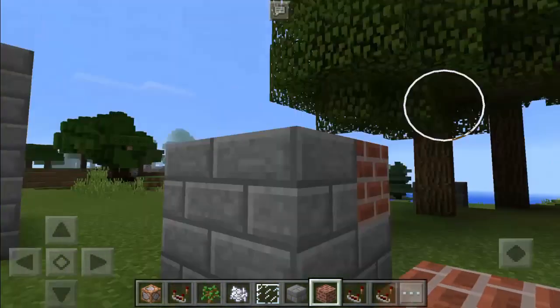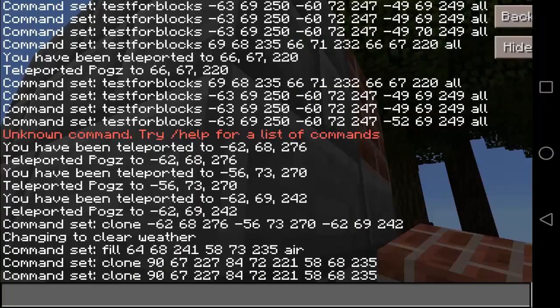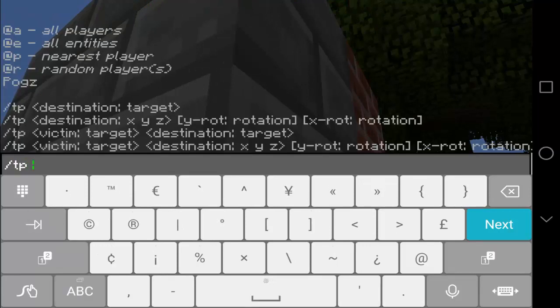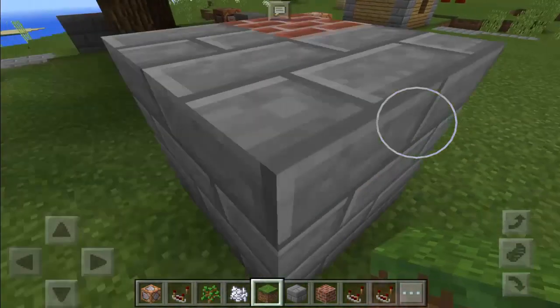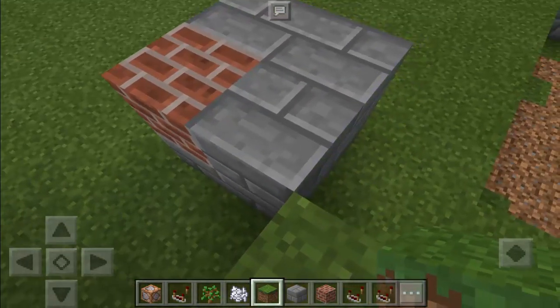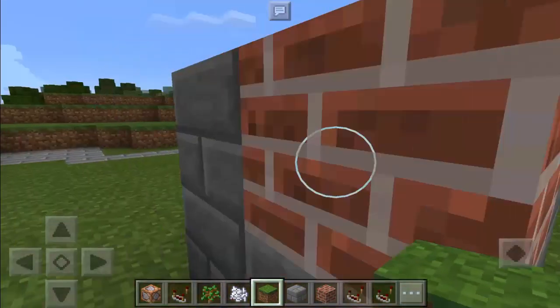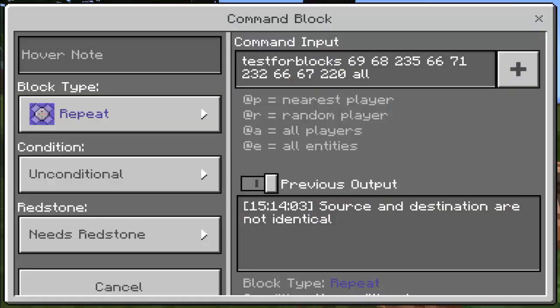First, you need to get the coordinates of the pattern. Just dig the ground and type slash TP and these three symbols, then press enter to get your coordinates. Since this is 3D, you also get the coordinates when standing at the other corner diagonally, so you get the full 3D coordinates.